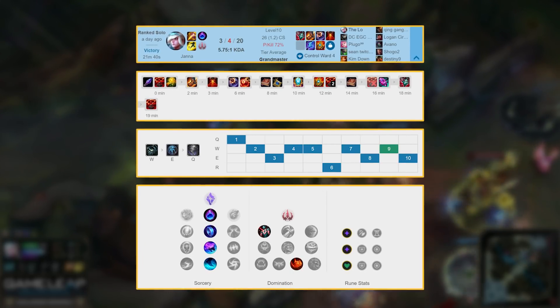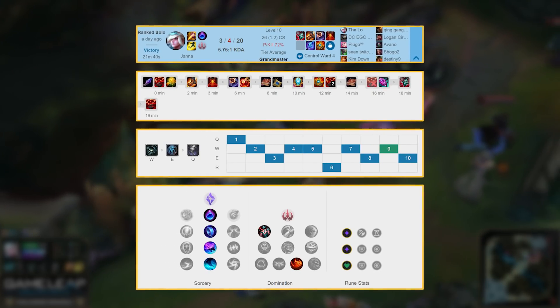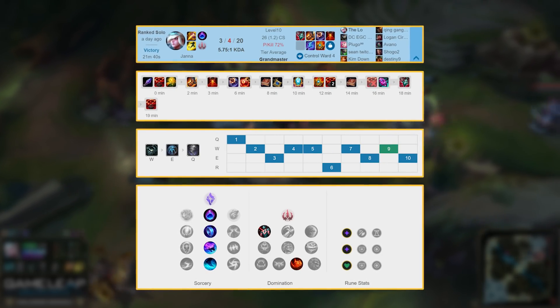Get a sweeper at this point, then work towards Shurelya's Battlesong — again, for movement speed. After that, go Ardent Censor, Redemption, and all of those other enchanter items. As for your items, we start with Spellthief's because we won't actually be CSing, so we need to accumulate gold somehow. Your first base target is 1000 gold, ideally for Mobility Boots.